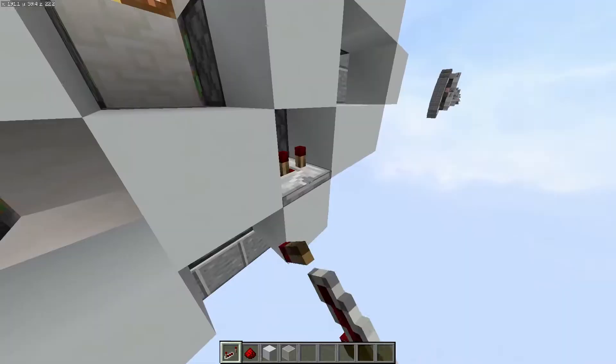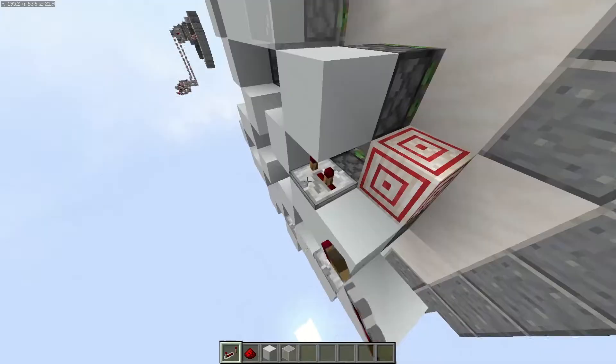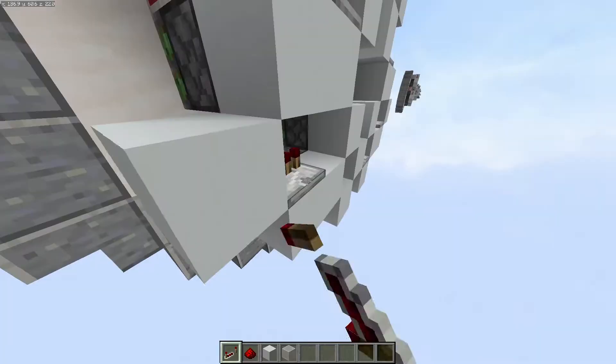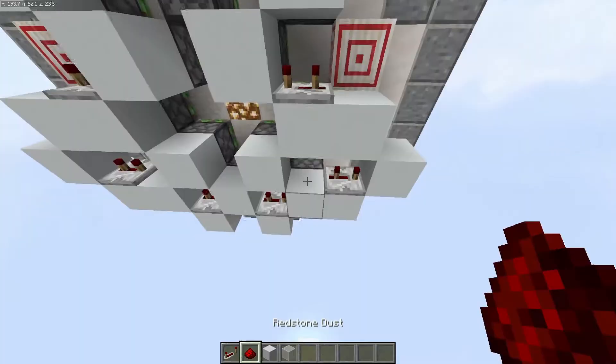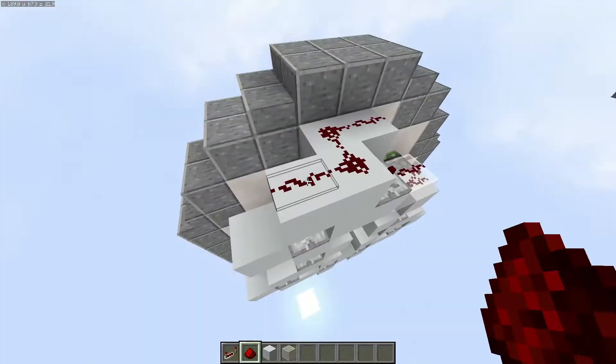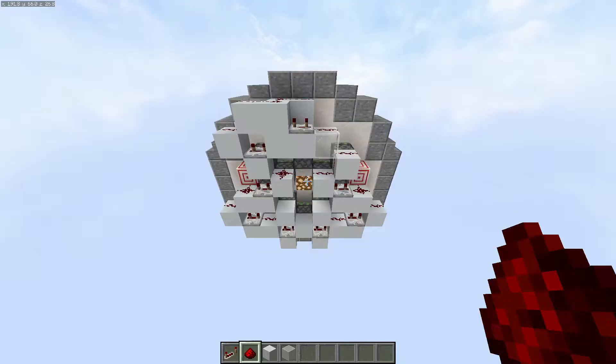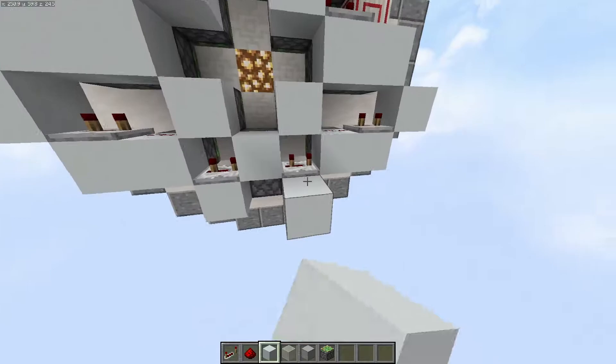Now we're going to place repeaters all on three ticks — right here, here, right here, one right here, in this space, right there, and finally here and there. Then connect these up with redstone dust. On top of both of these blocks as well as right there, down here, into there, and no redstone is needed right here. It should look like this when you're all done.